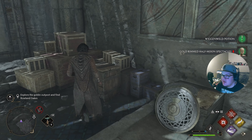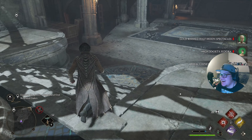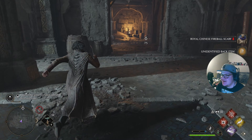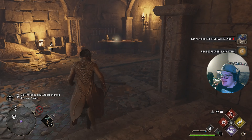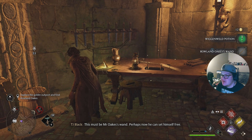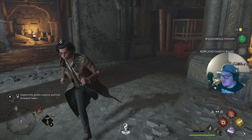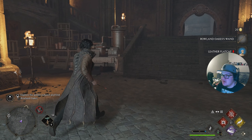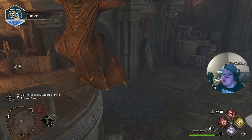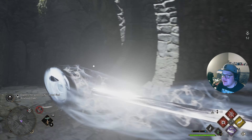I am terrible at games, I ain't gonna lie to you bro. Unidentified back item — nice! I love unidentified items right now. We got his wand — this must be Mr. Oaks' wand. Perhaps now he can set himself free. Were we supposed to go talk with him first? We did that early. Well, props to us — I guess that speeds it up.